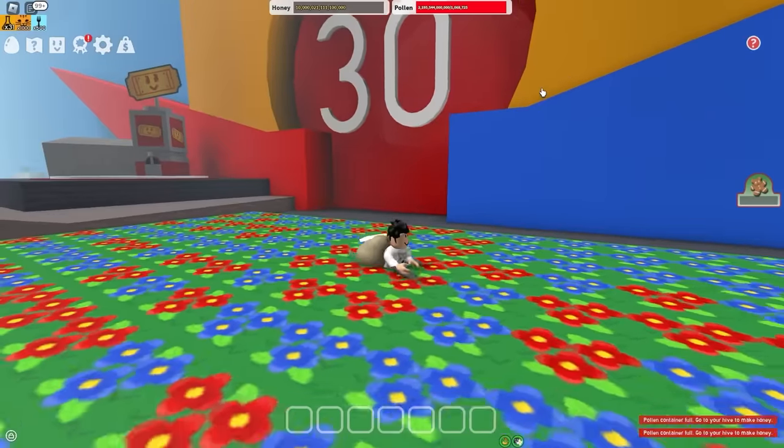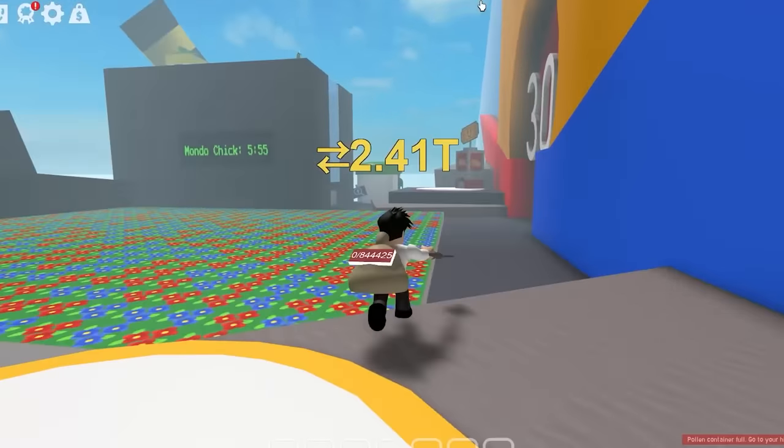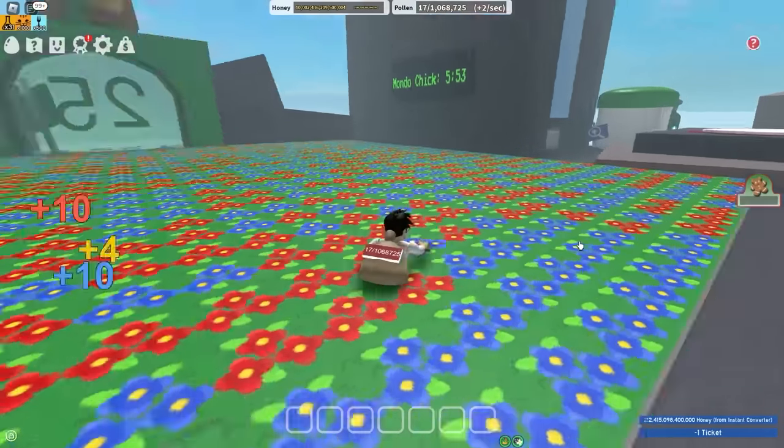Why do I have 2.1 trillion pollen in my backpack? Ana always gives me extra pollen inside of this Honey Pouch. Let's just convert it - easy, 2.1 trillion. Oh, 2.4 trillion. Even better.